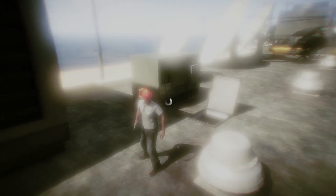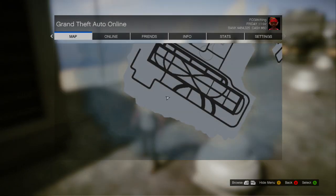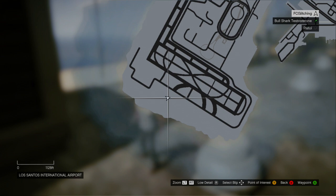What's up guys, this is FC Glitch here with a new GTA 5 video, showing you an animation glitch that makes it look like you're actually drinking your gun.